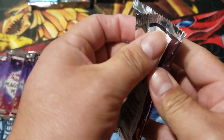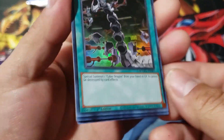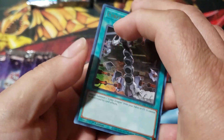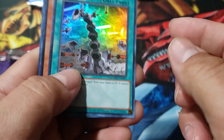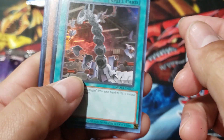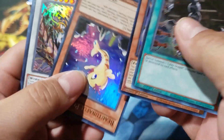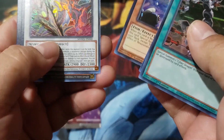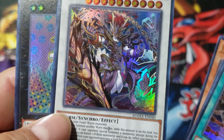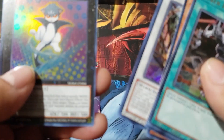All right. So tomorrow I think we'll be doing a Pokemon opening — the Crown Set, the new set. Okay, so here we go — Cyber Keldl. Oh these cards — are they supposed to be like that? Wow, look at this card. Skill Drain, Swords of Sinister. Submarine and ketchup.